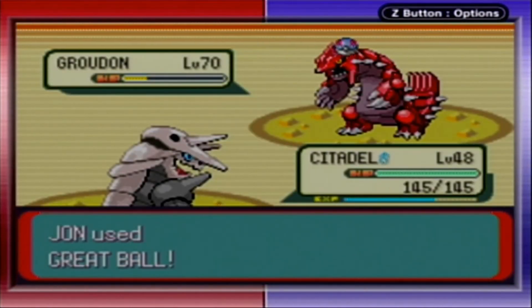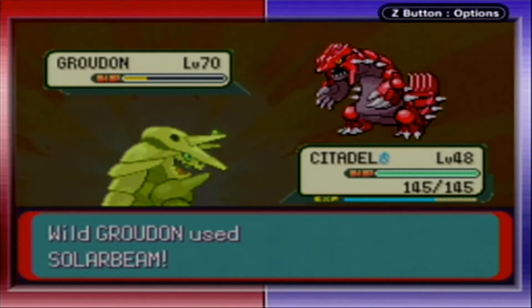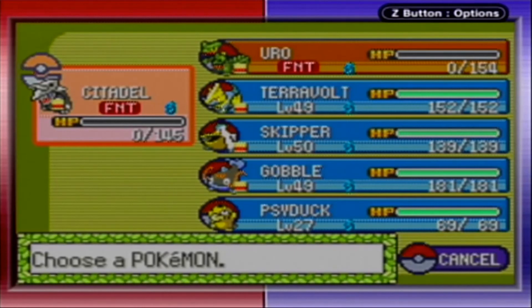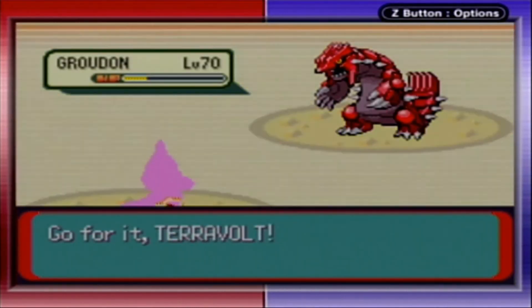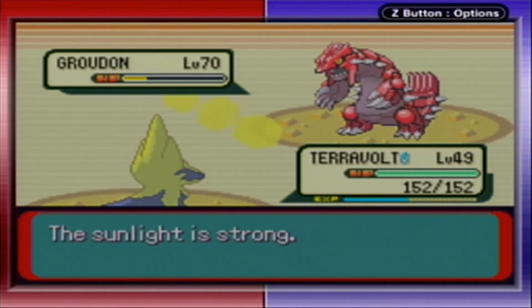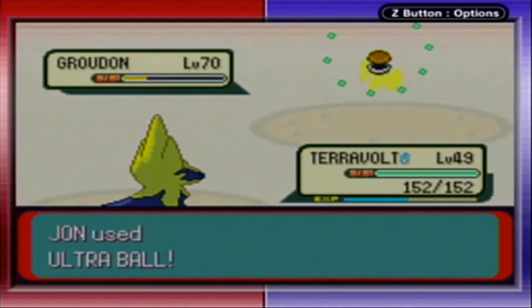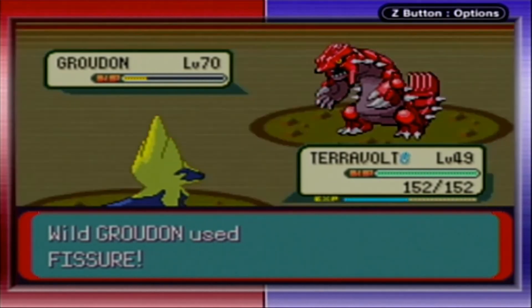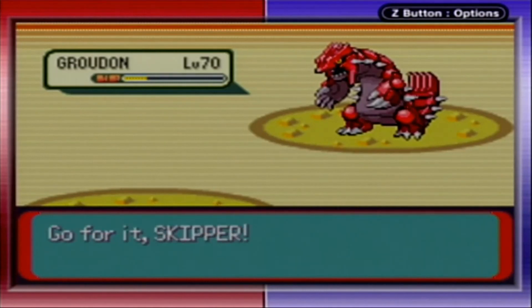Great Ball — nope. That's Solar Beam. I can take that. It's probably going to Solar Beam Gobble. I don't think Groudon has moves that make physical contact. I was hoping for Static from that ability, but I don't think it will work. He might have Slash — actually that might just be the Ruby moveset. I recall he might have Fissure — that's a one-hit KO. Let's go with Skipper because he's immune to Ground-type moves and resists Fire.